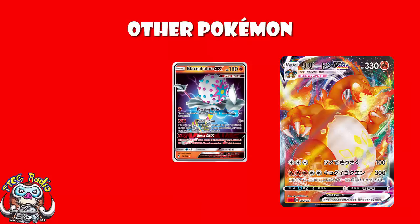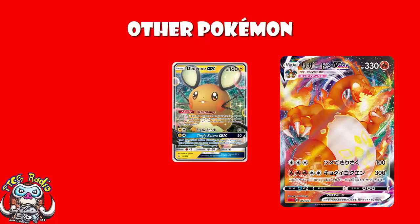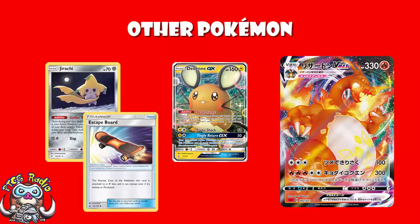There are a few techs here and there. Mew to protect your bench is quite nice. Galarian Zigzagoon to do an extra 10 damage and potentially be the difference between getting a KO and not is quite nice. But mostly we're looking at consistency. One deck chooses to play two copies of Dedenne — discard your hand, draw six cards, fast and aggressive. That same deck plays three Jirachi as well: look at the top five cards of your deck while you're in the active, find a trainer, Jirachi goes to sleep, and you get free retreat with a Scoop Up Net.